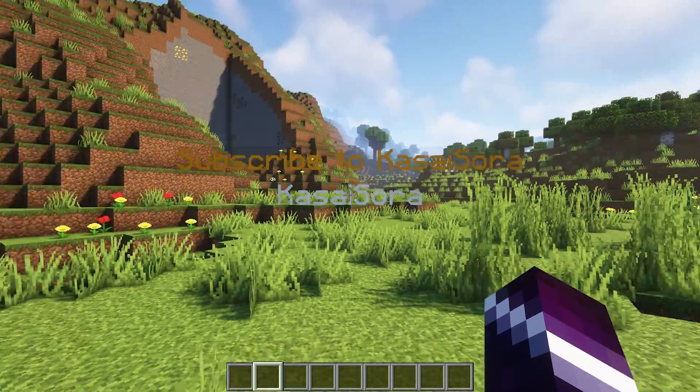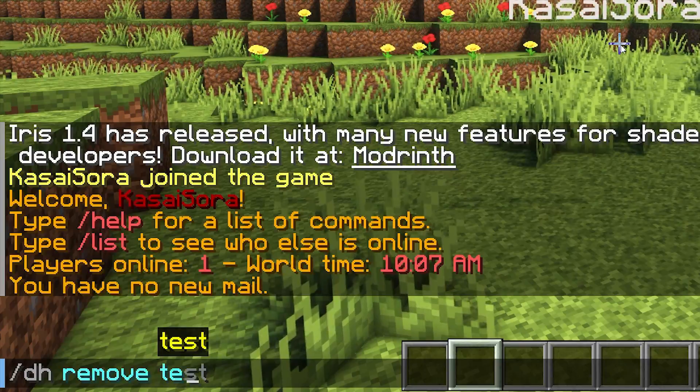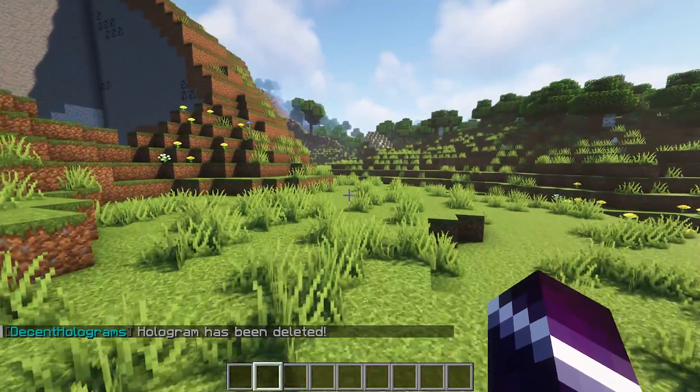All of a sudden I hate this hologram — I want to delete it. Slash dh remove, test, and there it is. It can be that easy.